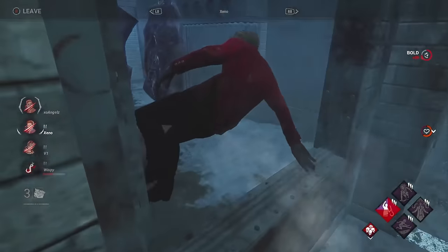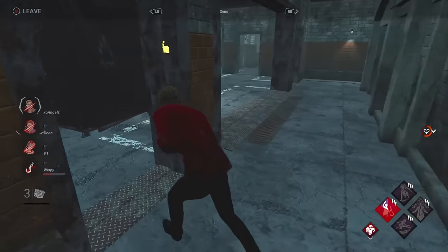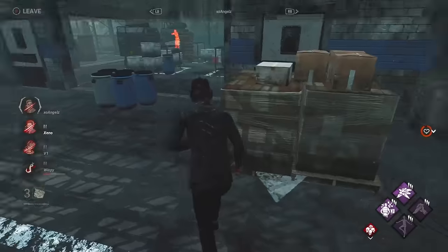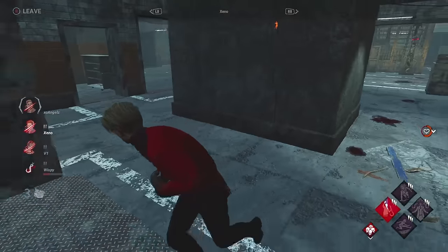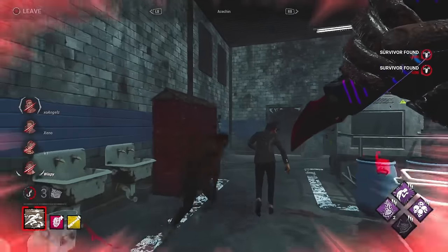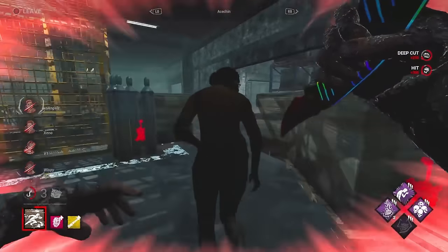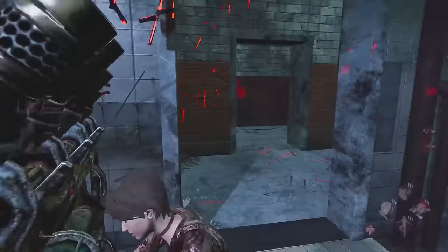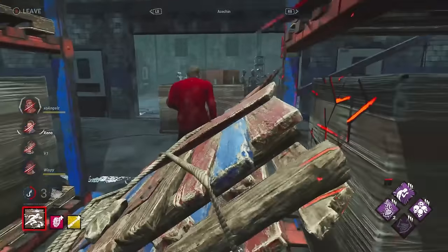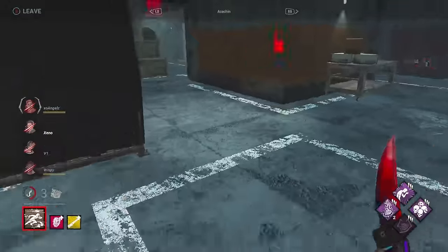The killer has had many opportunities to focus on one survivor. Instead, they've managed to keep the collective group under pressure. And Xeno also hurts more if everyone's alive. This map is so barren — there's no pallet up anymore. Angel's going for the Unhook, trying to deny pallet usage. There will be a body block here, but the killer is aware and decides to just go through. They do have some pallets they haven't used yet — they haven't used the CCTV room. The not-tunneling might backfire — the survivors are still in this game, they could turn it around.